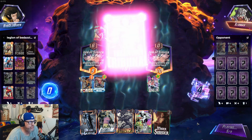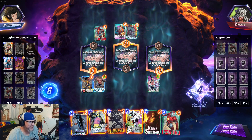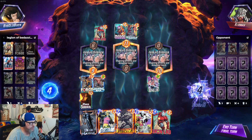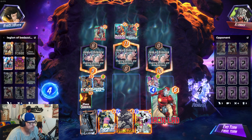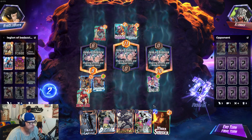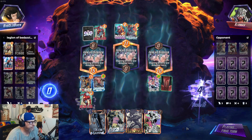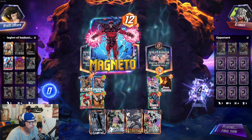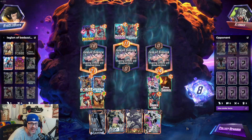Yep. GGs — Living Tribunal, gone. Everything gone. Bye. That's dirty, ain't it, chat? Let's go to Sinister, I guess. Oh, we hit Broodling — that's pretty good. Let's go! Eight cubes. Victory. Legion was dirty, dirty, dirty on that one.